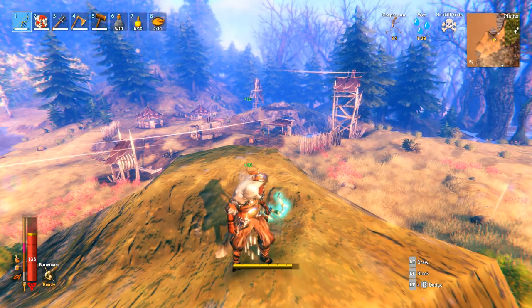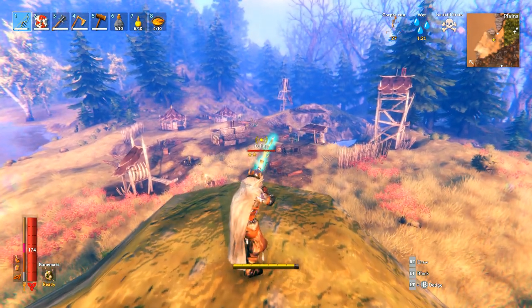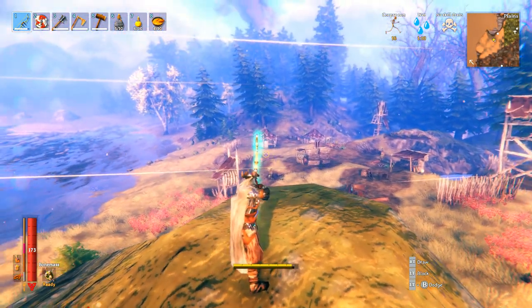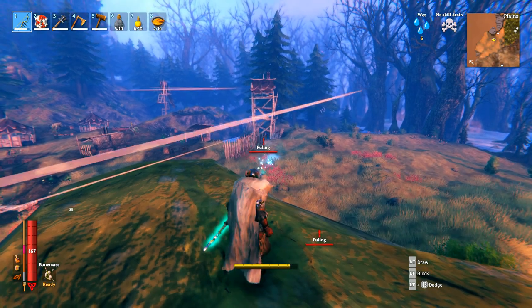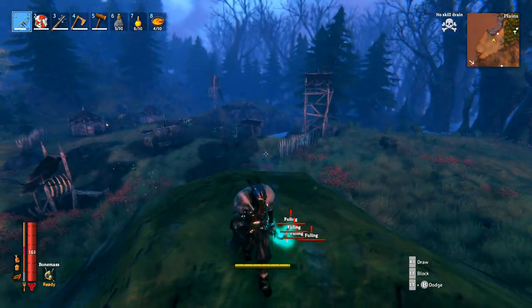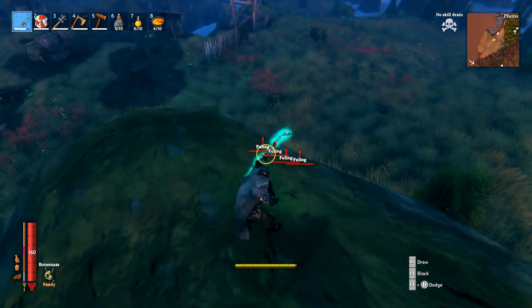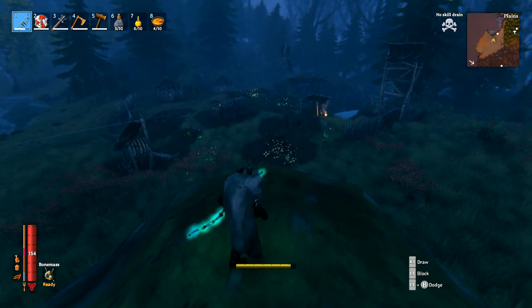Definitely going to eat some of the best meat in the game. There is a speary dude - he's a two star, and he's going to be tough to beat. I need to stay still - I'm trying to pick off some of the smaller ones. So hard to hit. We've got four guys on the ground and a big dude in there. I don't know what to expect at night in this biome. That's the two star done, and his friend has died as well.